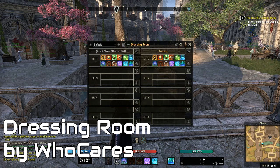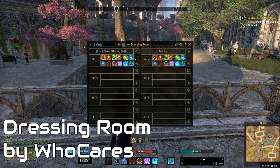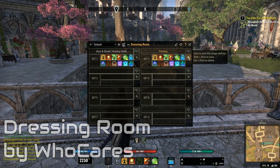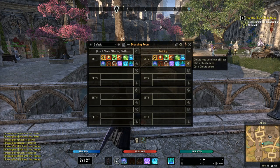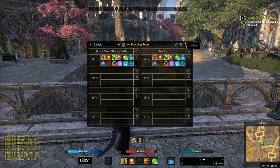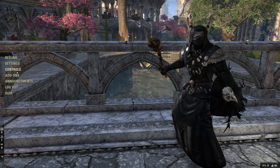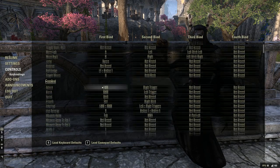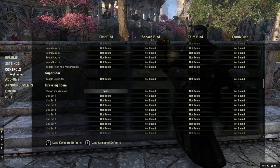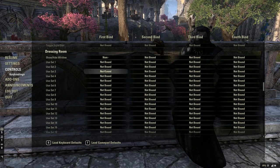Dressing Room is another thing that seems like you would find it built in, but it's not. Especially with how versatile characters can be, swapping sets frequently — often numerous times during a trial — is common. Dressing Room takes care of that. You can set up gear loadouts and skill loadouts and map them to hotkeys. It also has the ability to recharge your weapons with a soul gem automatically. This requires a keybind to be set in order to use.